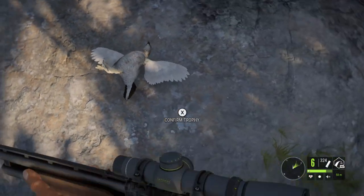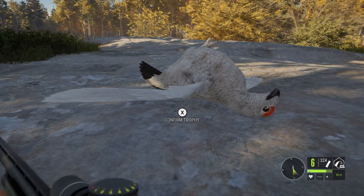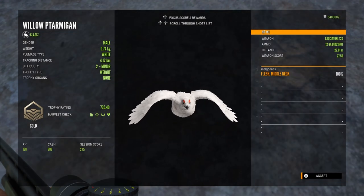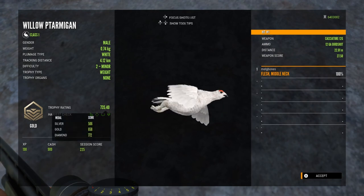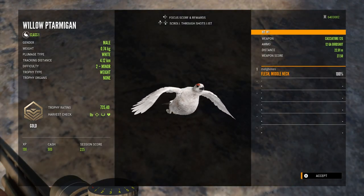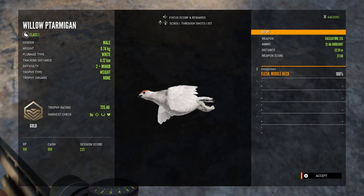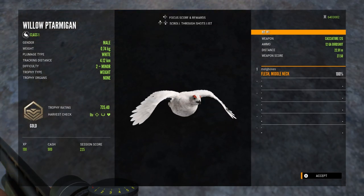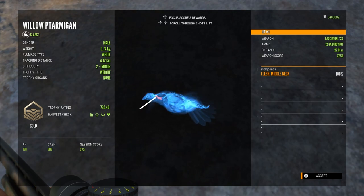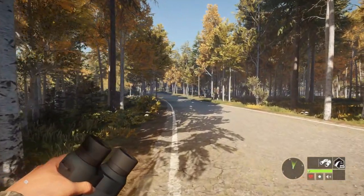Sticking with rare willow ptarmigan, I once again found a track of a white male willow ptarmigan. This time it was a max weight track and I spent quite a while following it. Unfortunately it ended up being a very small male for that weight estimate, but still a really nice size gold at 735.40. I was really hoping this could have been a super rare, but I'm just happy to get a rare of this size for the trophy lodge. A really beautiful looking bird — that tracking distance of 4.12 kilometers was a pain, but I was really happy I managed to find him.